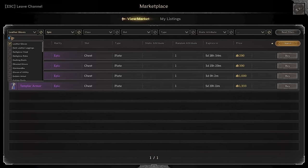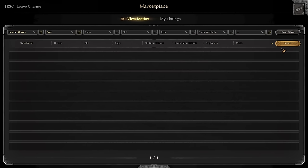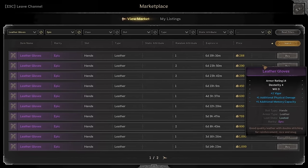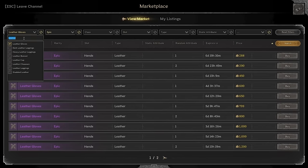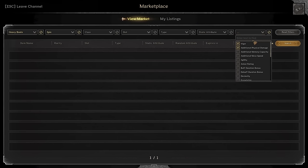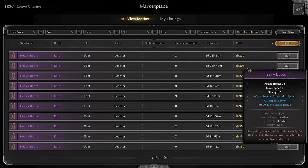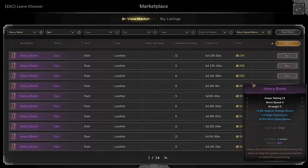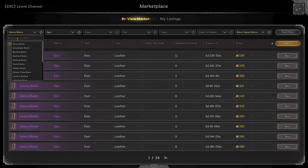For leather gloves we're looking for action speed, health, or vigor — basically the cheapest attributes that will benefit us. Something with additional physical damage will definitely slap. Armor pen for only 300 gold — boom, we have that. For heavy boots, we're looking for move speed, strength, power, or magic power — the cheapest piece with one of those attributes, as long as those attributes go directly toward the stats you're using.